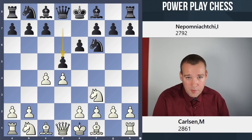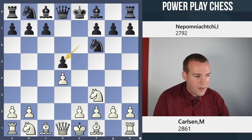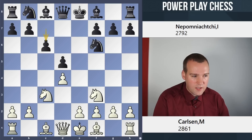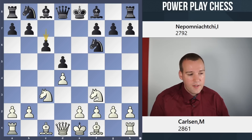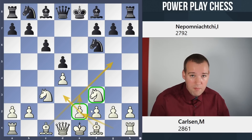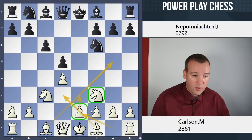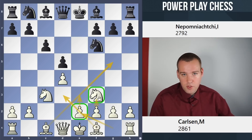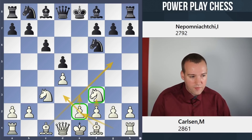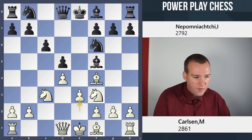After Nf6, c4 — we all know that in the past Jan used to play the Grunfeld, starting with the move g6 followed by d5. But since their world championship match, he has matured his play as Magnus would call it himself. He is going for more solid setups with the move e6. And now after Nf3, we go d5.